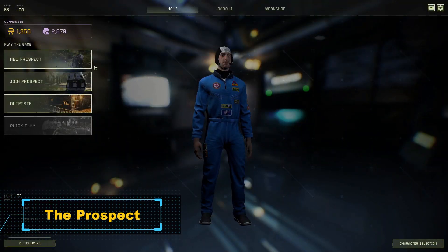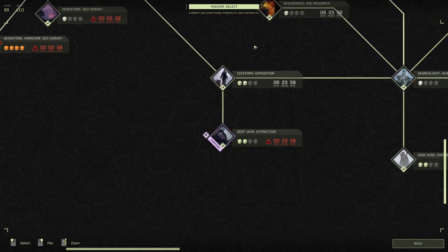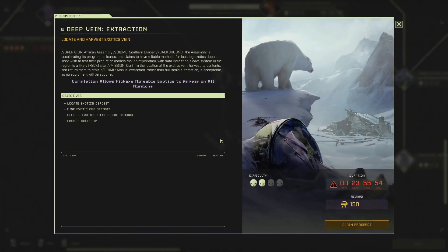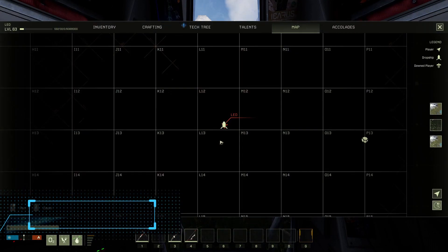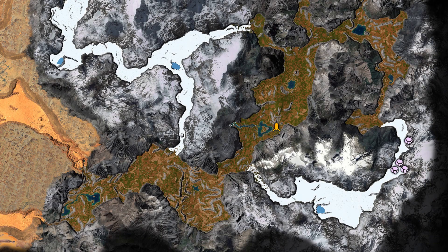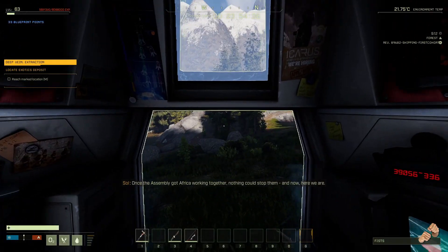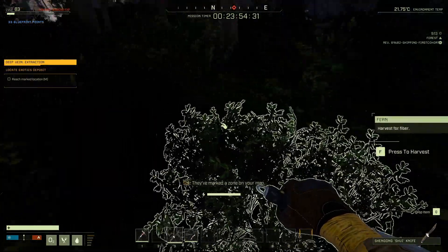Let's go to New Prospect and Deep Vein Extraction. You need to go to this point first to enable the others. This is the closest and most dangerous path, but on this one you avoid danger and you can go faster. Hold to collect resources and simply start the run.